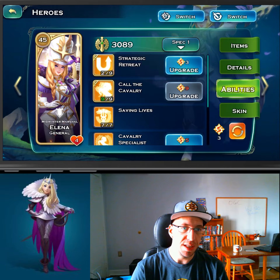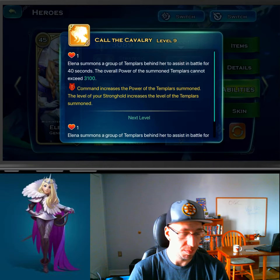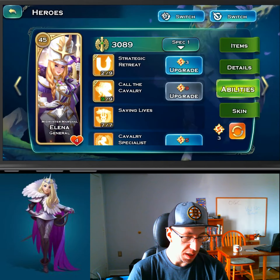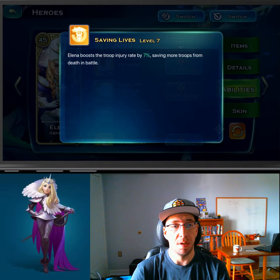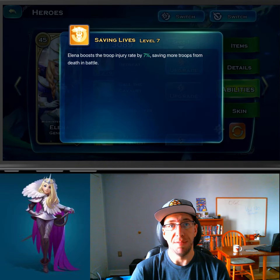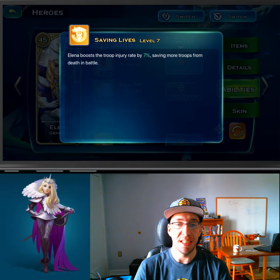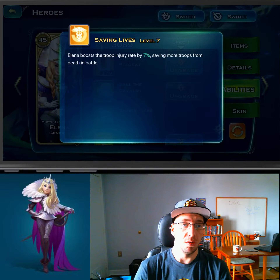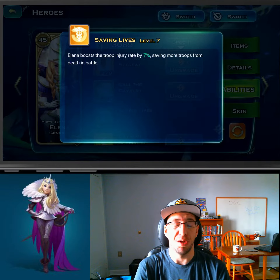We have Call the Cavalry, which will summon — in this case — Templars, some gold knights to charge into battle. We also have Saving Lives. Saving Lives applies to anything that isn't mechs, tanks, or undead. This will increase how many troops fall into injury rather than dying, so it will save you time in the long run. It does stack with Vega, so pretty much no matter who you are or what race you're running, you probably want this maxed.